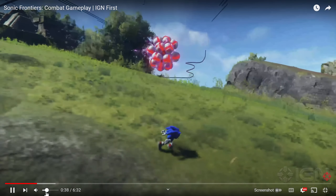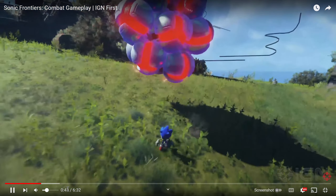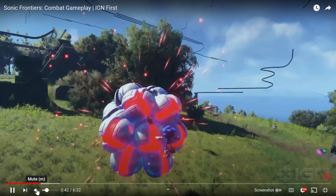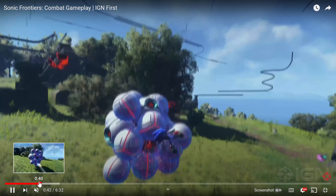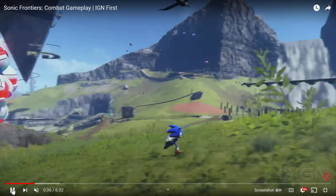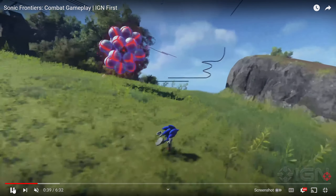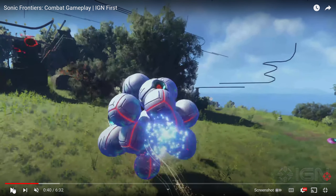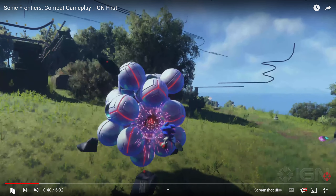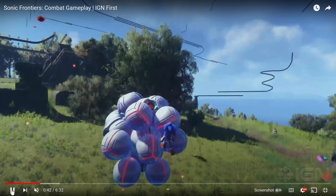That's a homing attack, and that's the attack I was talking about before in my previous video that only two people saw. Basically this is Shadow the Hedgehog from Sonic 06 — Shadow could do a homing attack and after his homing attack he could follow up with a series of melee follow-up attacks. It looks like Sonic can do that in a much slower fashion.